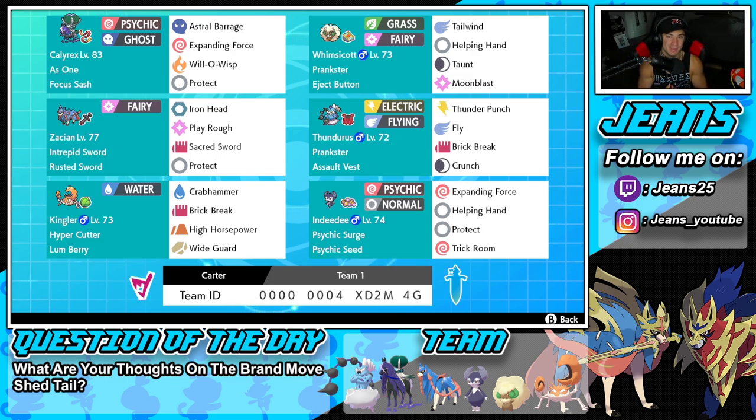If you want to try the team for yourself, the rental code is at the bottom of the screen. Let's hop on that ranked doubles ladder and get some wins with this Kingler master tier team.